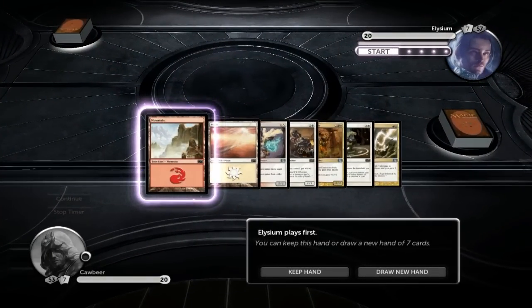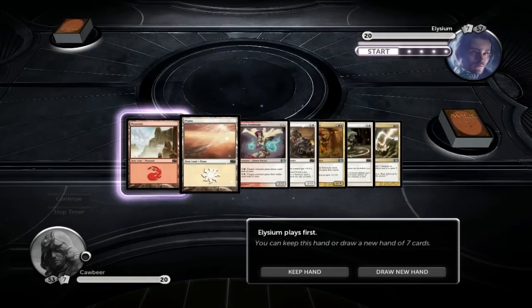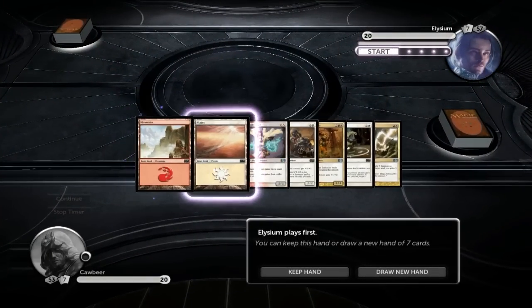Hey guys, welcome back to some Cobbeer TV. We are now running the Red Blue Red White deck, the new Act of War.